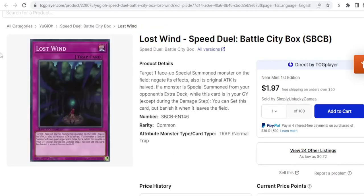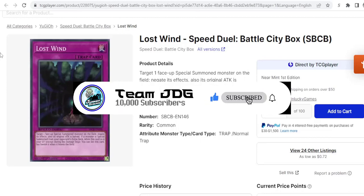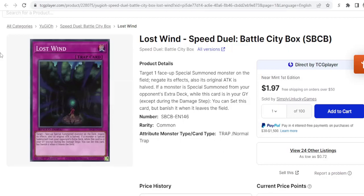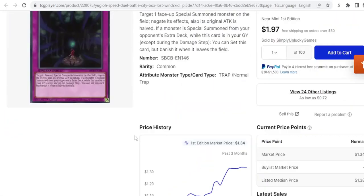Next we have Lost Wind. It's not seeing much play in Speed Duel currently, but as soon as next set this card could be a lot better if we get good Evil Hero support or a good Evil Hero skill. I think this could become good sideboard. Long term, when we get to Synchros, this card's going to be crazy. As we've seen from Battle City commons that get good, they shoot up to four or five bucks — if you look at Banisher or Widespread, they're not cheap. Right now you can get these for about a dollar, so three bucks for a playset is not too bad.